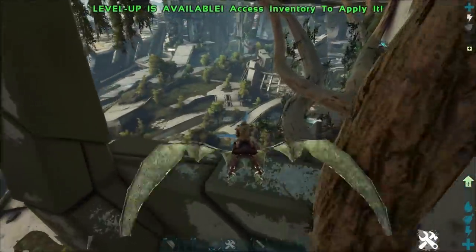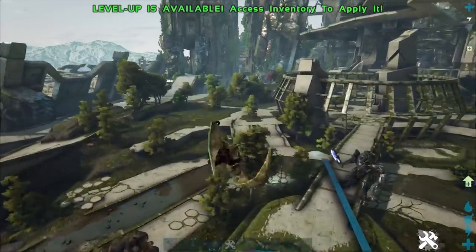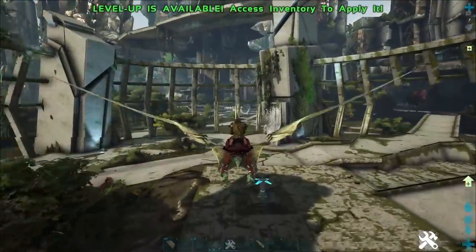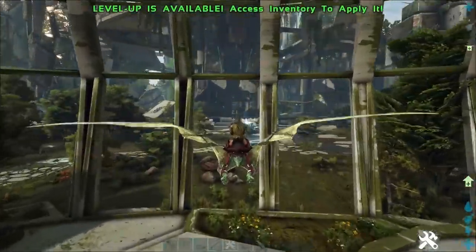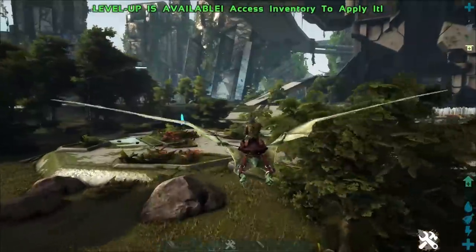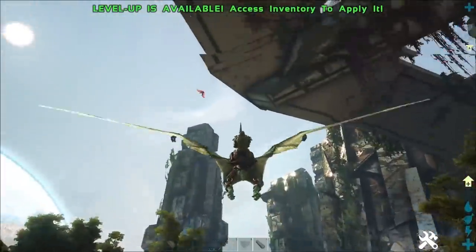If you manage to tame up multiple Pteranodons — which is really easy because all you need is a crossbow shot to the head to knock them out — you can just take your time taming them with whatever meat you can find. They are a little bit on the slow side of eating, but these guys are still really good mounts to have. You can tame them in bulk, they are really easy to breed, you can get high level ones really quickly, and they are just found everywhere. They are one of the easiest and best flyers to get.